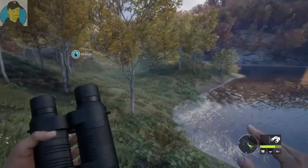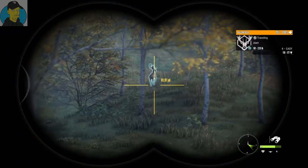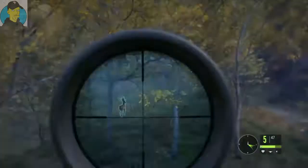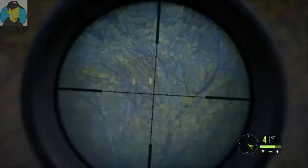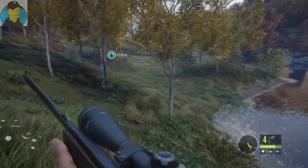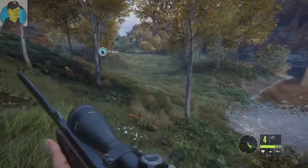Trying to get close — there's another one right here. What size are you? He's small, but you know what, why don't we take him because I have trouble finding fallow anyway. Not a good shot. All right, well we'll have to track him.